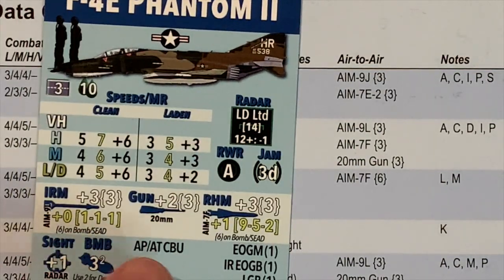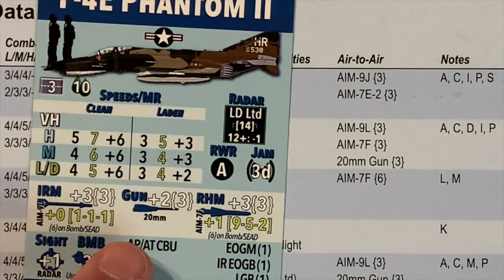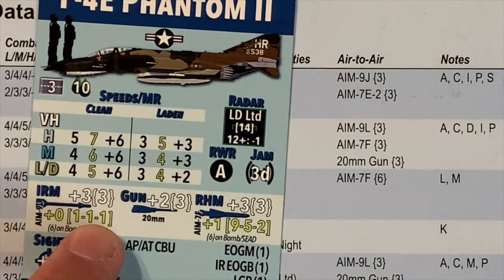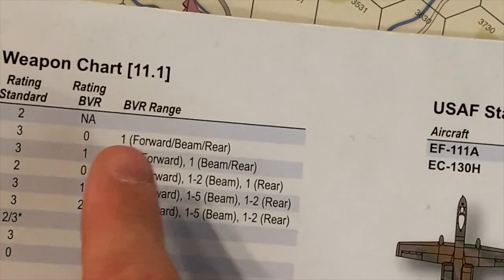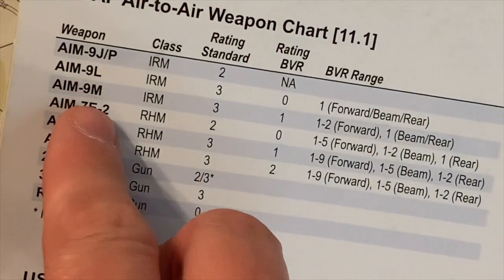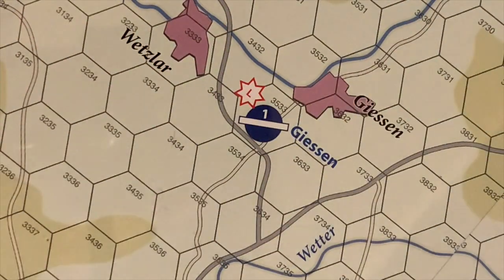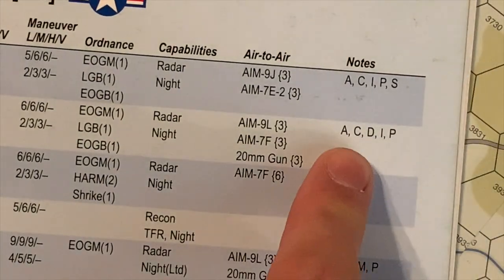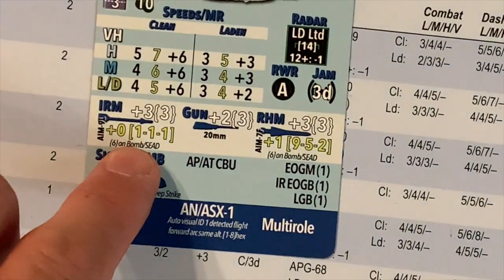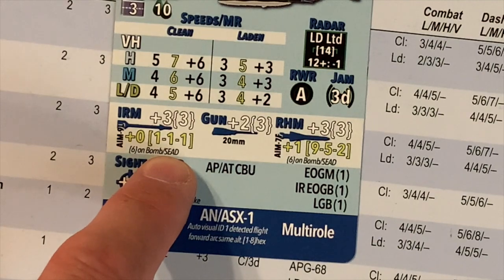The second line is BVR engagement values. The first number is the rating for the BVR engagement, and then the next three numbers are the engagement ranges depending on the aspect of the target: front range, beam range, and rear range. For example, AIM-9F: 9, 5, and 2. Also, the depletion number for the air-to-air weaponry will be changed to 6 if the aircraft is tasked with a bombing or SEAD mission.